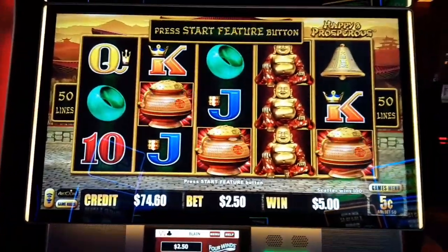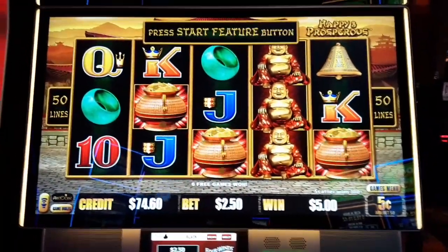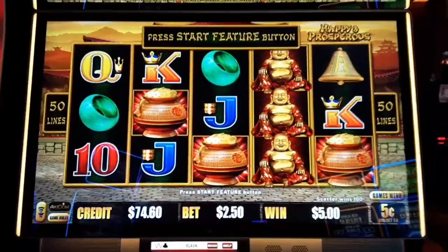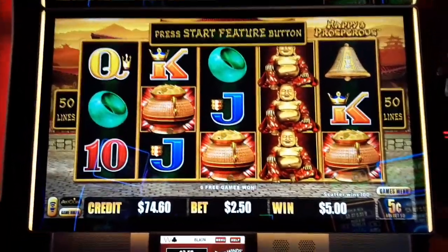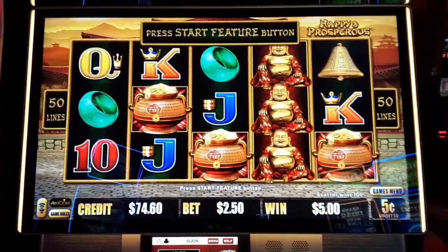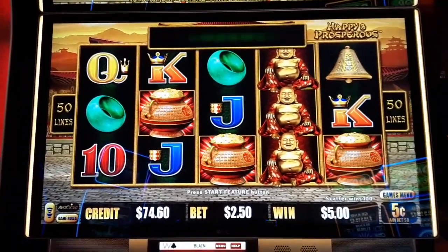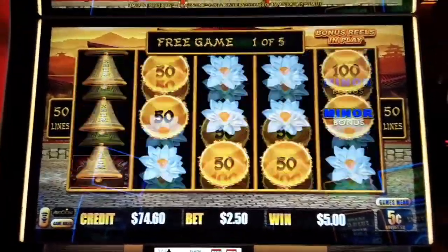My first two spins landed five balls — one with a $50 mini on it. So let's get that hold and spin now. Let's do this Blaine style. Here we go. We're playing $250, nickel denomination. Let's do some Spin and Winning!